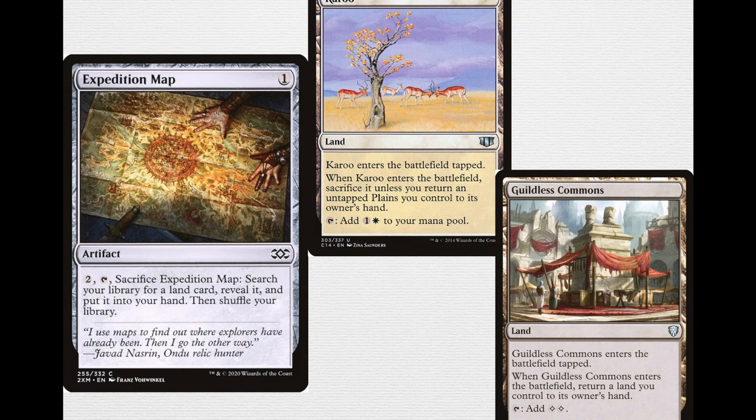The idea of having fewer lands than an opponent can be a bit of a drawback, which is why we're running Expedition Map to go for key lands — and you can go for Karoo, which isn't a great card on its own. When it enters the battlefield tapped, you must return an untapped Plains you control to its owner's hand, and it taps for one and a white. In a vacuum it's not a good card, but when you have cards like Land Tax, Weathered Wayfarer, or Archaeomancer's Map where you want fewer lands in play than an opponent, being able to bounce a land to your hand can really turn on all of your cards and be invaluable.